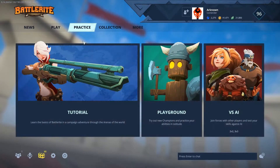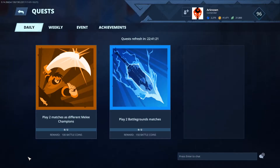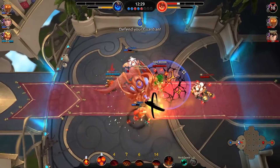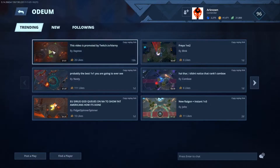Last but not least, BattleRite has a tutorial campaign teaching new players the basics of the game, quests and achievements that reward players with in-game currency and various cosmetic items. Brawls are casual mini games with weird and fun rules, and the Odium is an in-game replay system.